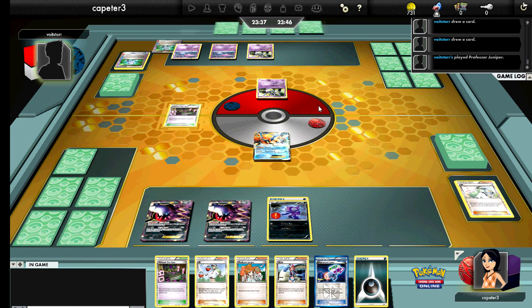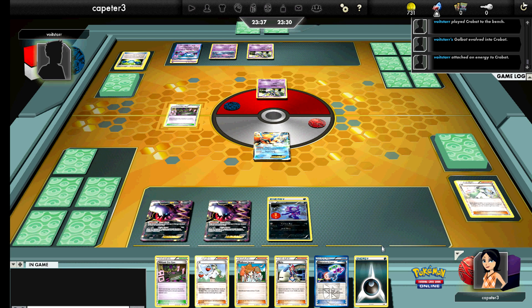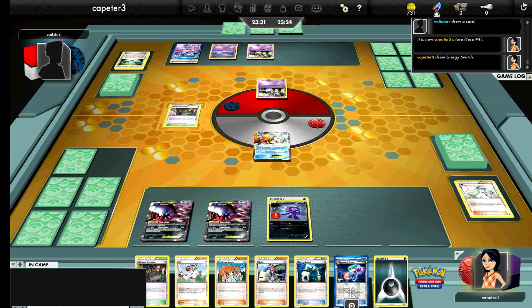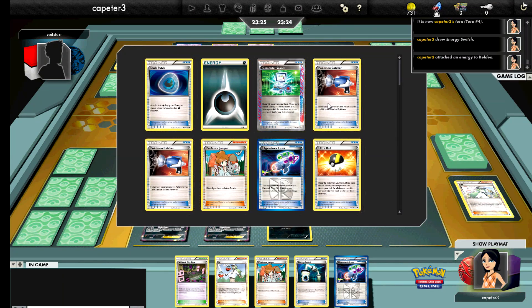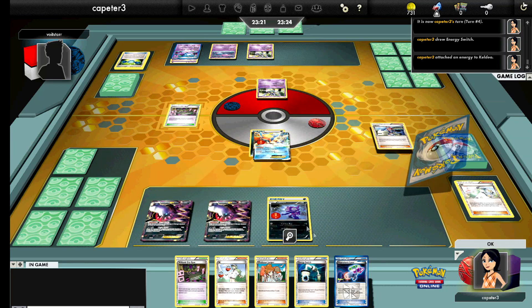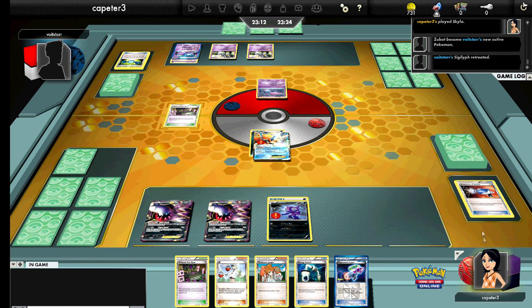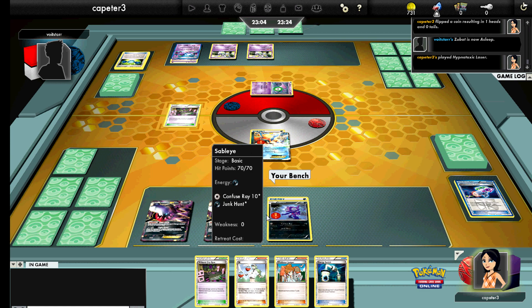I don't have the Catcher in hand to hit his other Crobat and do the same trick again — laser, put him to sleep, and knock him out with Confuse Ray. But I have the Skyla, so I can actually take out another Crobat. If I can prevent those Crobats from becoming Golbats, that's great, and I'll worry about the Siglyphs later. I'm trying to remember if this version has a V-Create Victini tech or not, but right now I just need to focus on the Zubats before they become Crobats. So let's attach the Dark to the Keldeo to get that free retreat, go ahead and catch up the Zubat, put the laser on it, and retreat back to my Sableye for the knockout.